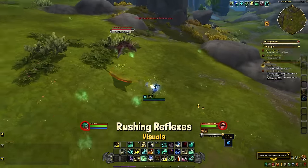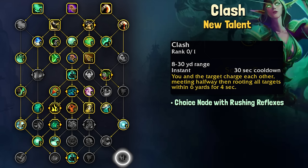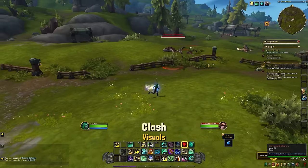So I think I understand how they want it to work, but I don't think it's currently working properly. On the same node we have Clash — this actually used to be a Brewmaster-only ability in the past. It is a quick charge that takes you between 8 and 30 yards to meet you and your target in the middle, and it roots targets within 6 yards for 4 seconds.